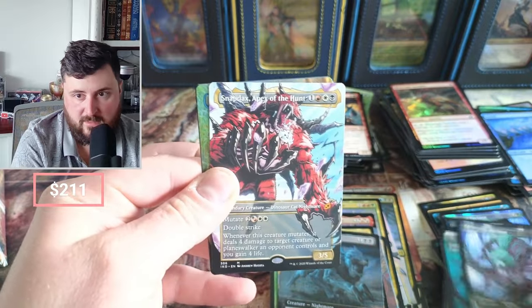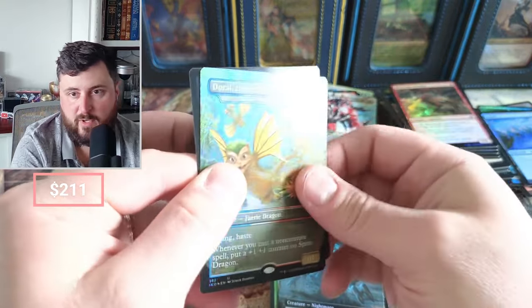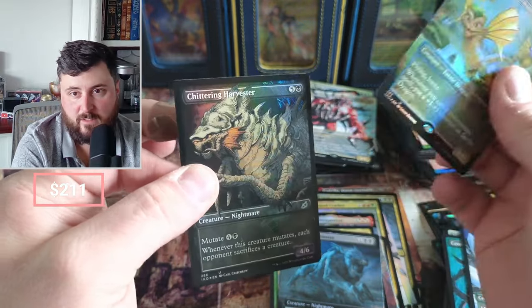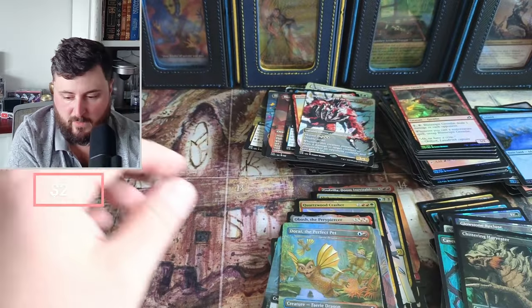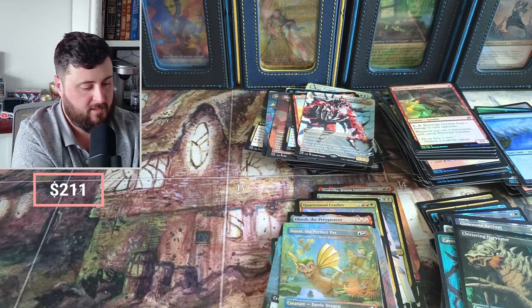Recluse. Snapdack's Apex of the Hunt and the borderless Perfect Pet in foil — which might bring it up to sixty cents — and a little Harvester. So this box really took us to pound town.